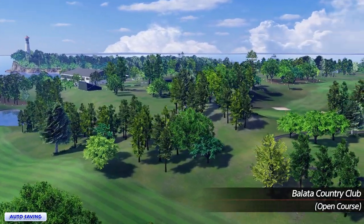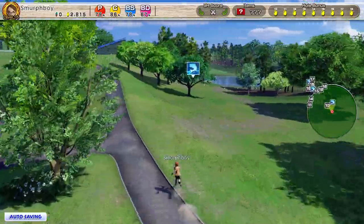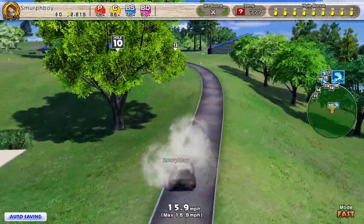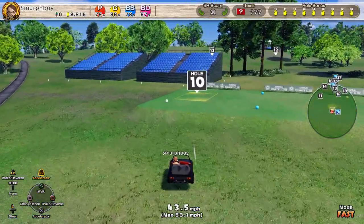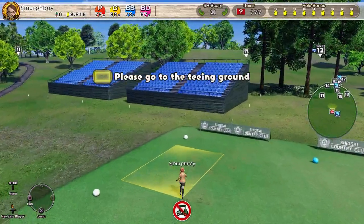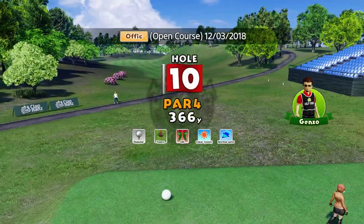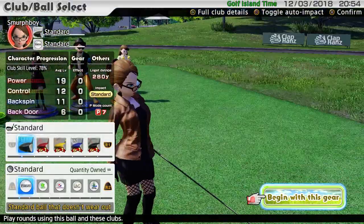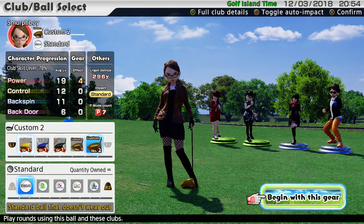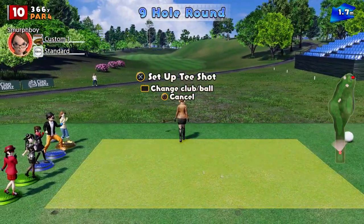Welcome back everybody. Some more Everybody's Golf on PlayStation 4. We're going to play Balata, one of the DLC courses. We're going to play the Inward Nine Holes. I believe it's regular tees and teeny cups. And we're going to use our big clubs, because we've got them, and we're going to see how we get on.